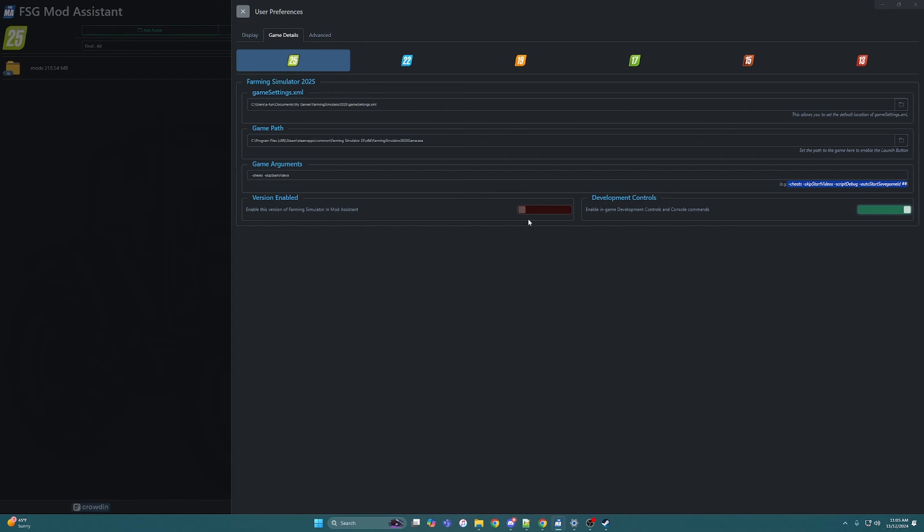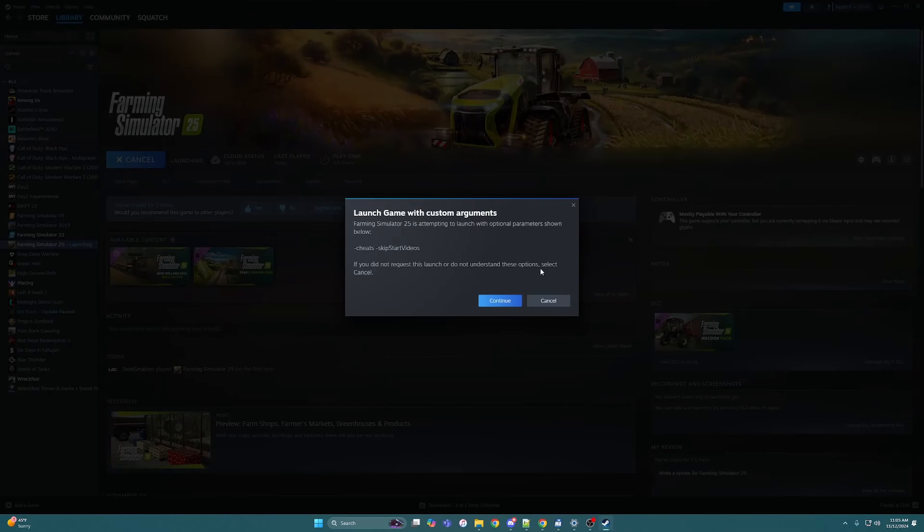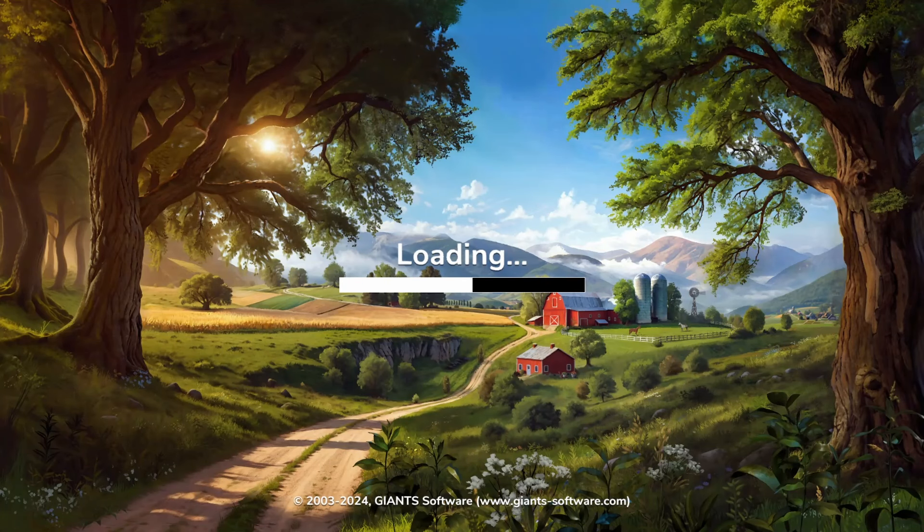When I first enabled FS25 both of these were turned off, so make sure you have them turned on. Then you can come back through here and click Launch Game. Since mine is through Steam it pops open like this — you just click Continue, it'll be fine. I have them turned on in both Steam and the FSG Mod Assistant, and then it'll start to launch the game, skip the videos right away with no music.